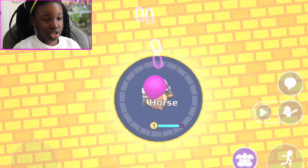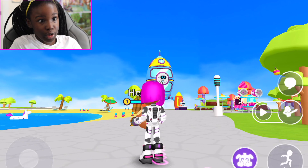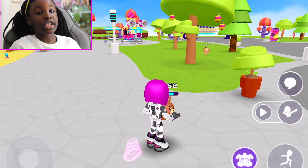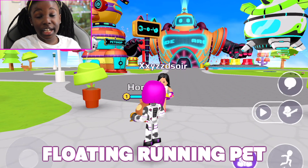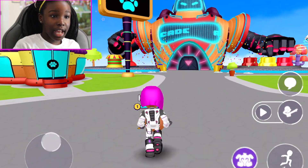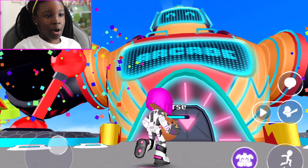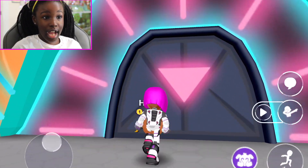Let's start with the first glitch. We go to the town because this is where most of the glitches are going to be. The first glitch is a floating running pet. It starts in the arcade and then you can go anywhere with it. Let me show you how it is - you hold whatever pet you're using and then you go into the arcade.